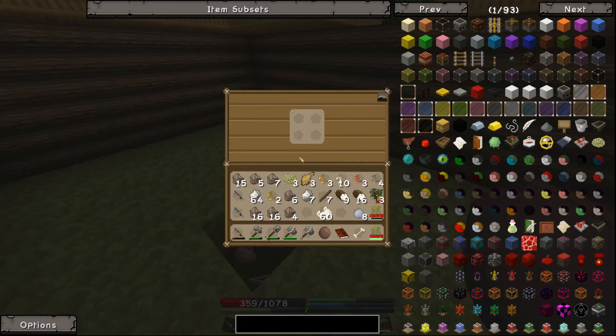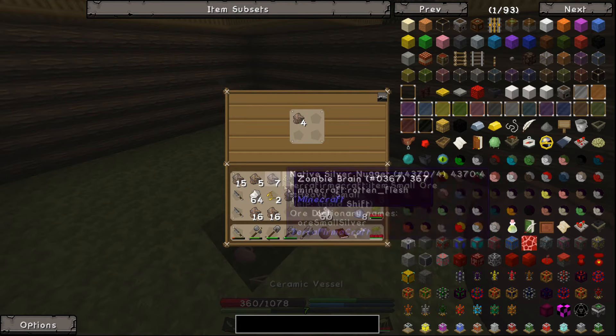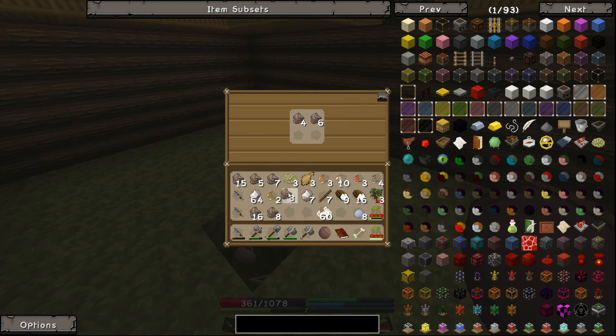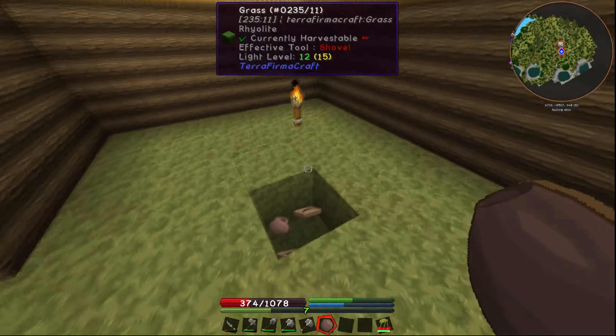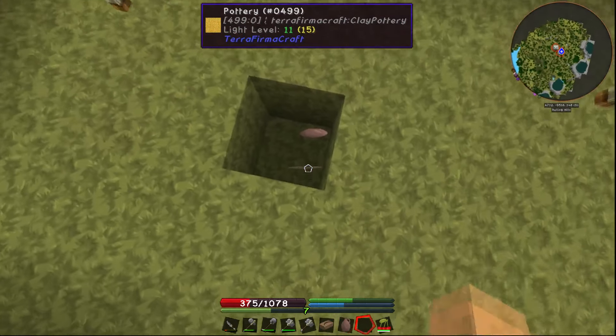So with the clay vessel, this is what the inventory looks like. What we're going to do is put our copper in it - that's one ingot and we want two ingots - so we'll go ahead and put that much in. That's all we're going to melt down. That'll be good for now.